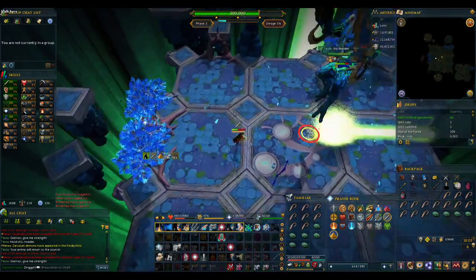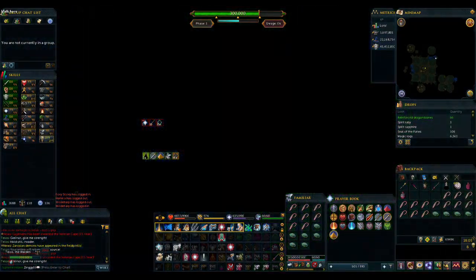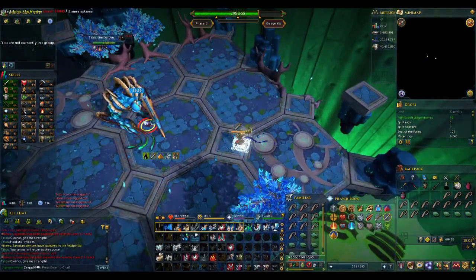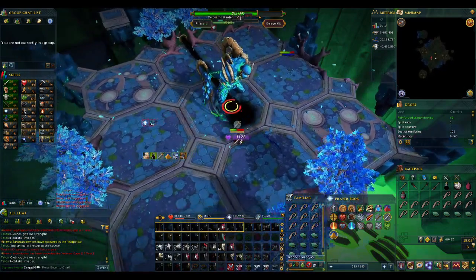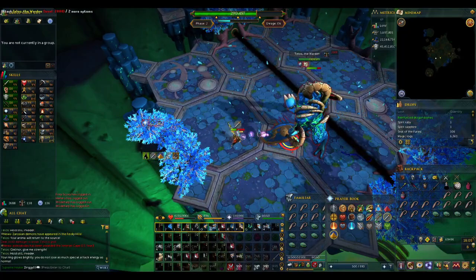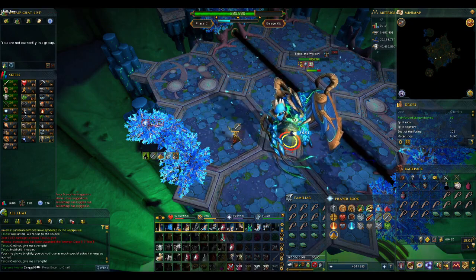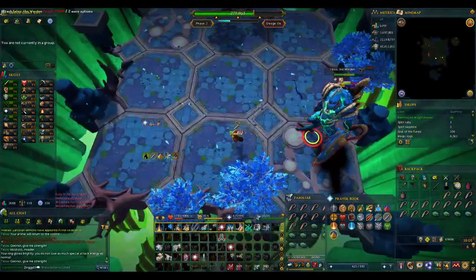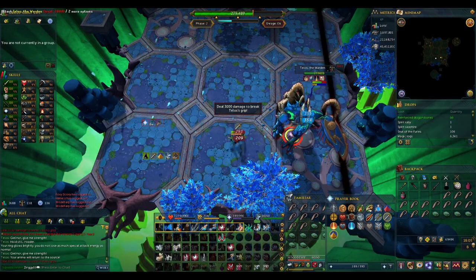Pretty easily I finish phase 1, and since we phased on Uppercut I know that the next ability on phase 2, according to our sheet, will be a Hold Still. So as soon as we drop down here I make sure to have my Anticipate up to be ready for it. Telos uses one auto attack and then I have my Anticipation up so that I can block the stun and get the heal. I drag Telos out of the black beam, knowing the next ability will be an Uppercut, so I get myself some space away from the beam.